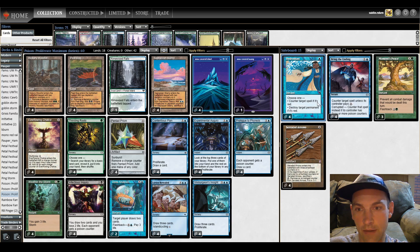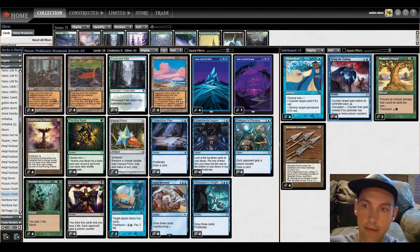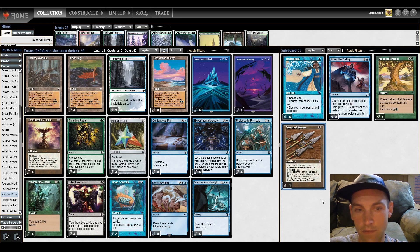The sideboard I haven't changed too much. I'm playing four Hydroblasts for red decks, four Bring the Endings for control and ponza decks, three Moment's Peace for bogles — hopefully we can get past them — four Serrated Arrows for faeries, walls, creature decks of any kind really. That's how we're going to force our way through matches, just draw cards and win the game.